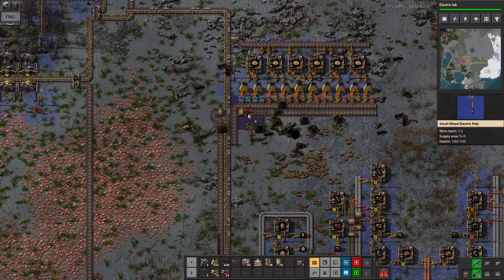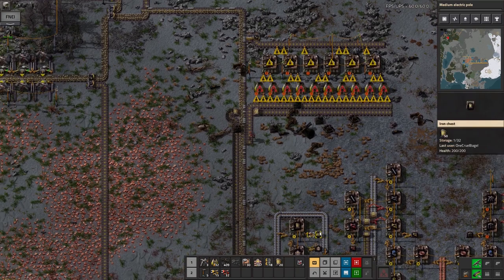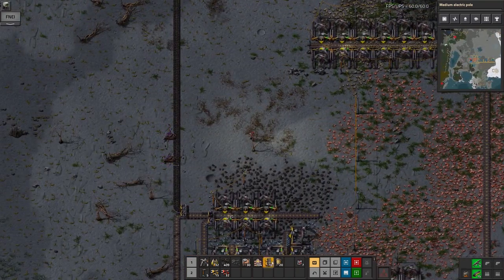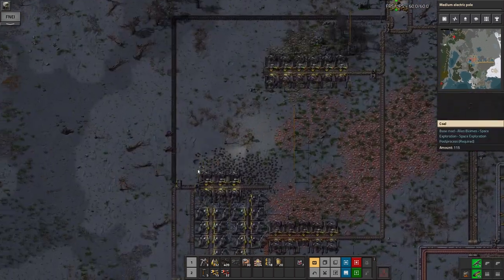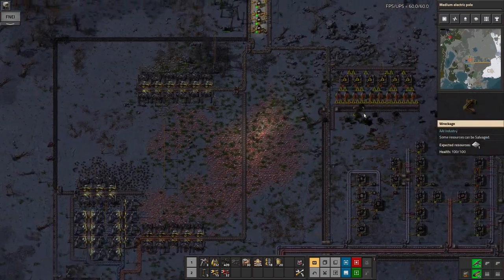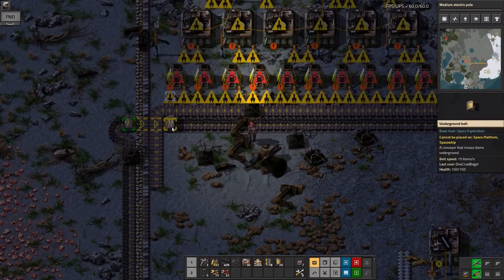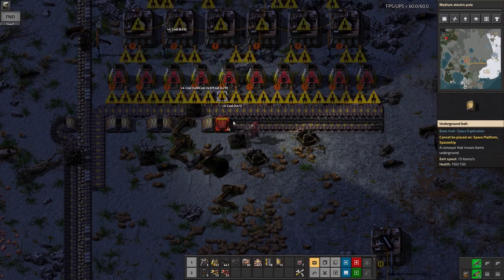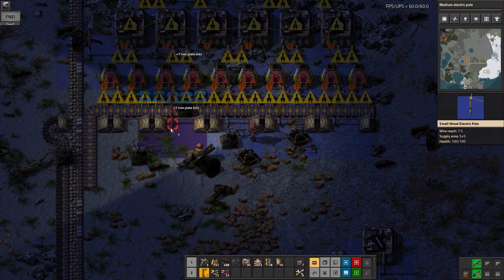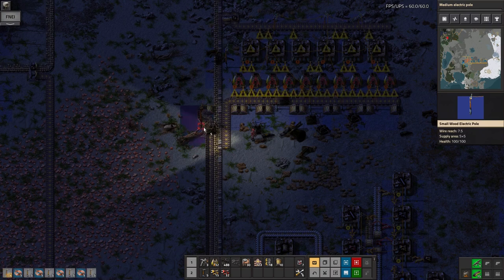The problem I ran into here was fitting in the pylons, because they only have a range of about two squares across — it's a five-by-five square. And I'm getting attacked. What I'm doing here is putting in a load of underground belts in order to get the pylons in that little bit closer, which is a bit of a pain, but what can you do? Run the power down there and that should do it.